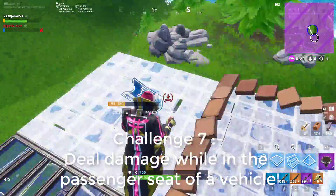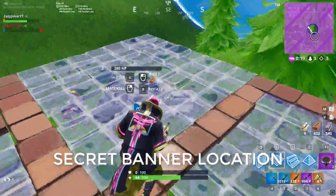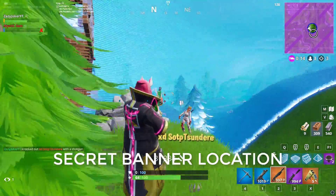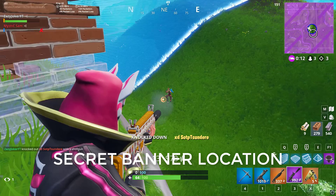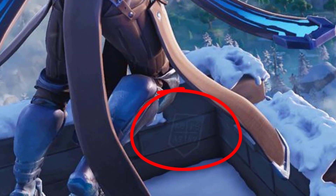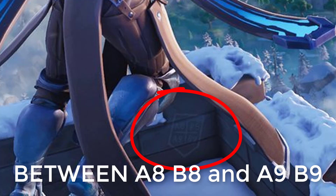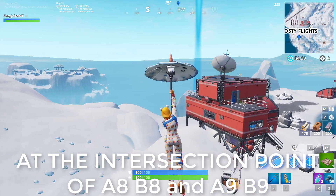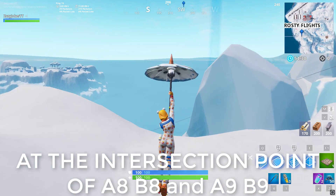After finishing all the challenges of Season 7 Week 8, a loading screen will be unlocked. In that loading screen there will be a location for the secret banner. The coordinates are between A8, B8 and A9, B9. Open the map, go to the exact marked location, and you will find the secret banner right there.